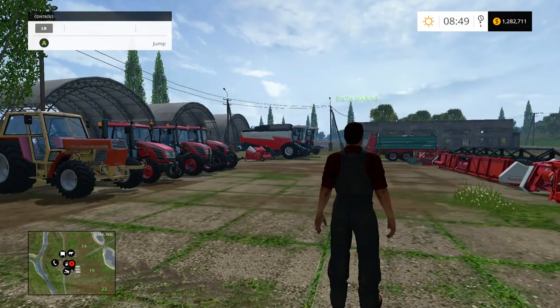It's called the Farming Simulator Gold Edition on those three platforms. On the PS3 and Xbox 360 it came out as the Silver Edition — it did not come with this map, but it did come with all of the equipment I'm going to show you today. I'm here with Static Marine, who helped me reset all the stuff I was buying and made sure I got everything I needed for this video.